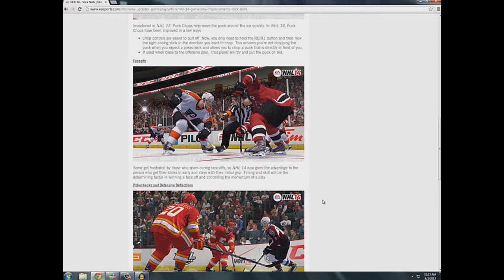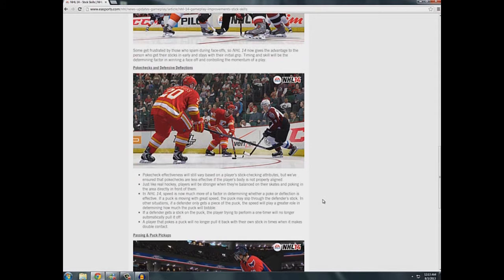Now, poke checks and defensive deflections: poke check effectiveness will still vary based on the player's stick-checking attributes, but they've ensured that poke checks are less effective if the player's body is not properly aligned. That's great, and it's not as bad as it seems because now defenders will face the puck — they're not stuck facing forward trying to poke way over to the right. Just like in real hockey, players will be stronger and more balanced poking in the area directly in front of them. In NHL 14, speed is now much more a factor in determining whether a poke or deflection is effective — if a puck is moving with great speed, it may slip through a defender's stick, and if a defender only gets a piece of the puck, speed will play a greater role in determining how much the puck will bobble.